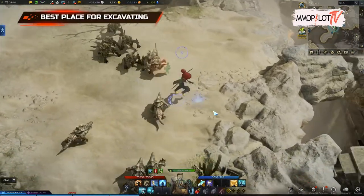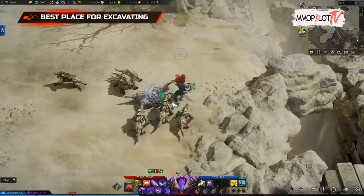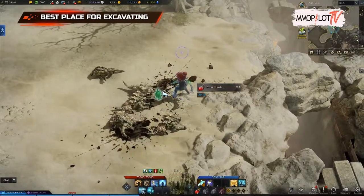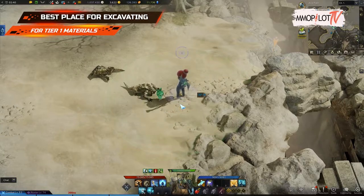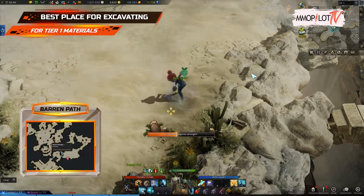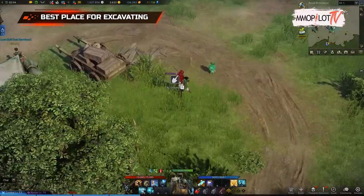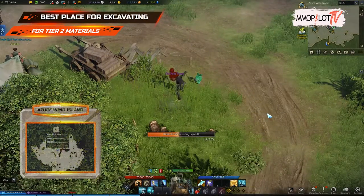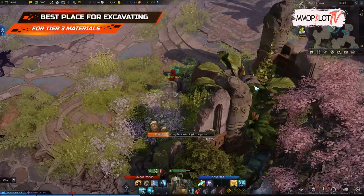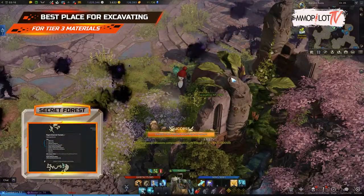There are different best places for excavating in Lost Ark — you can go to each place depending on the tier of material you want. For Tier 1 materials, Barren Path in Athetyne is the best place. For Tier 2 materials, Azure Wind Island is the best place. For Tier 3 materials, Secret Forest in Punica is the best place.